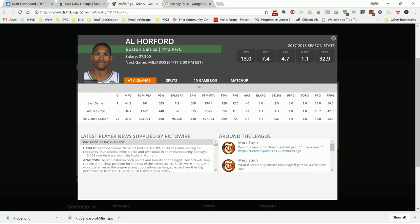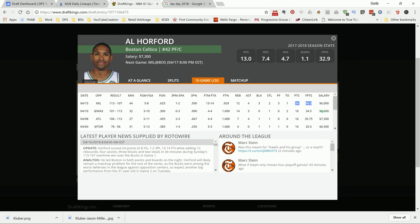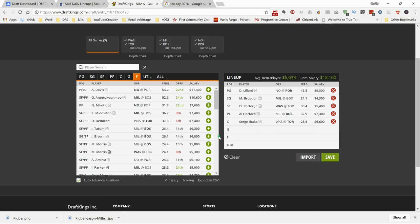Al Horford — again, as you saw last time we played him, he went off: put up 56 DraftKings points, had a nice double-double, a few blocks, a few steals. Horford is going to be the general on this team. He's got a lot of young players and he's having to run the team. His usage is going to be high, he's going to have the ball in his hand a lot. He put up 24 points, quite a few field goals, and shot a gang of free throws. I like Al Horford to repeat and get you about 45 to 50 DraftKings points tomorrow.